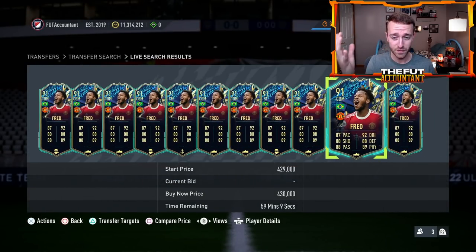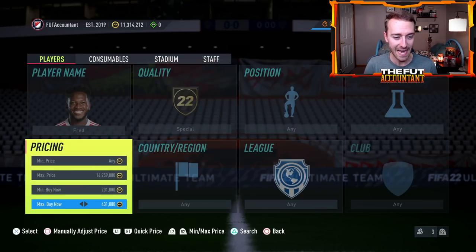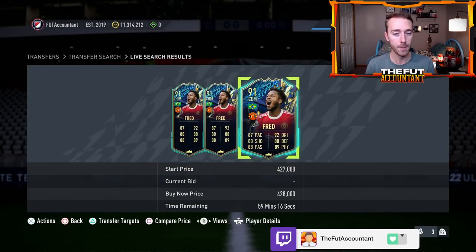Look at Fred — he was 550,000 coins yesterday and he's 430 now. These TOTS cards are so supplied, but they're also really, really good statistically. Everybody wants to go out and use these brand new cards because they are hype. EA gave them really, really good boosts — better boosts than we thought.